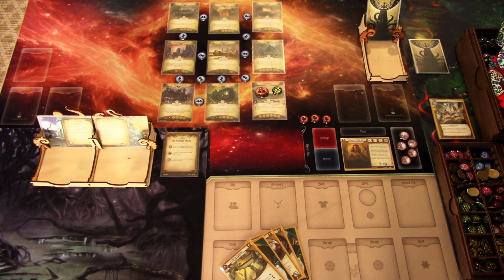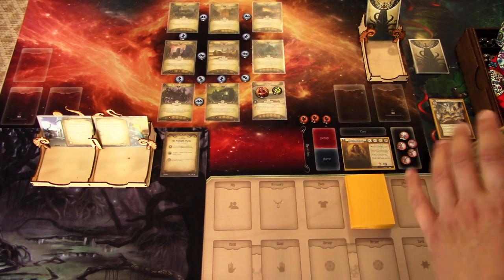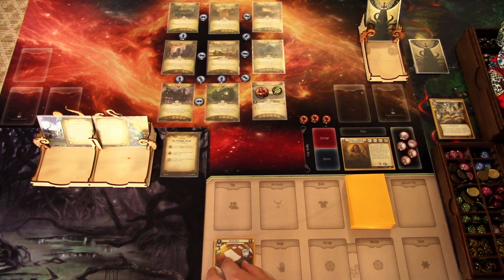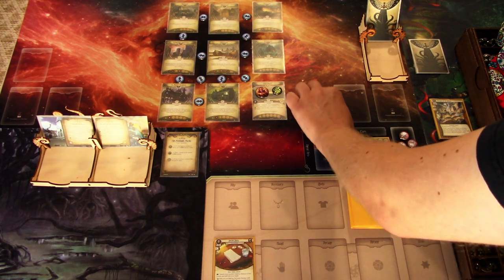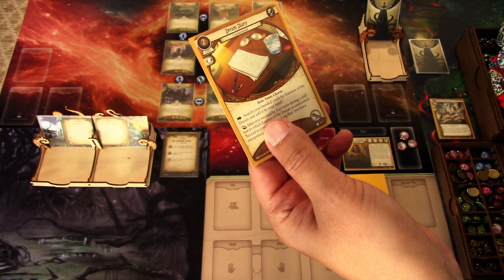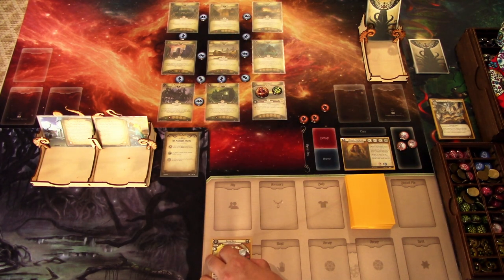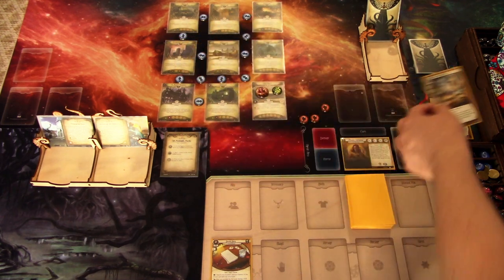The goal is to get as many cultists defeated or victory points as possible. Not having high hopes, but at least we have some ways to deal damage. Mandy has a three agility so we can try to evade. Investigation is not a problem with the five intellect. So first off, we'll play the Dream Diary — search your bonded cards for Essence of the Dream and add it to your hand.